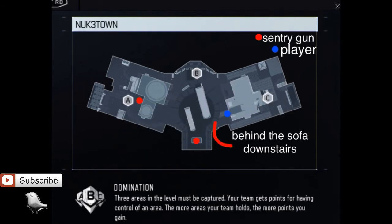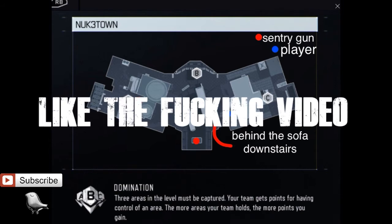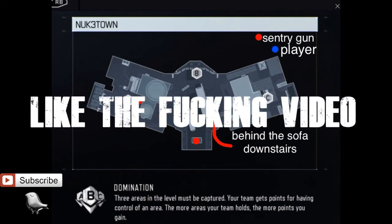You're going to spawn on A side. Once you spawn on A side, you're going to capture A and you're not going to capture B. You're just going to shoot and kill, and get inside of the spawn trap area, which is in the house next to C, behind the sofa downstairs.